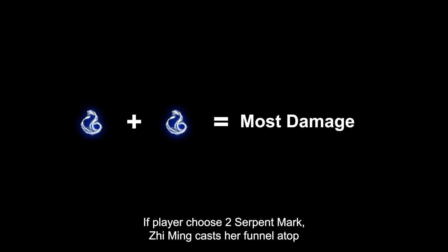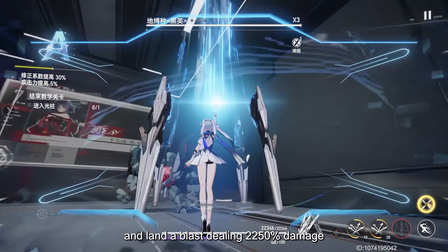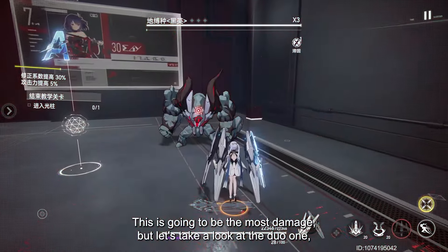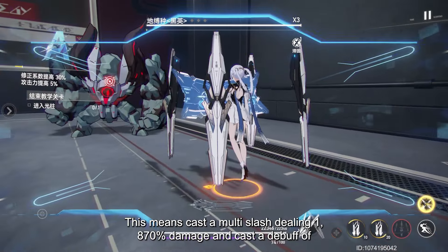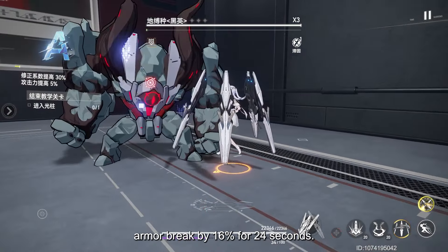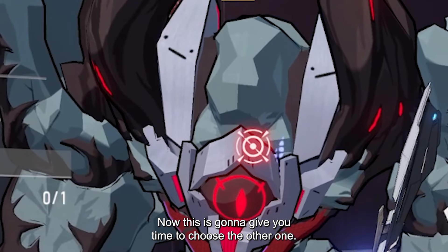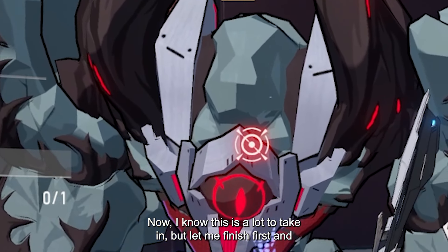If you choose 2 Serpent Marks, Ziming casts her attack from above and lands a blast dealing 2250% damage — the highest damage of the mark options. If you pick one Tortoise and one Serpent, Ziming casts a multi-slash dealing 1870% damage and applies an armor break debuff of 16% for 24 seconds. This is going to give you time to choose the other combination afterward.